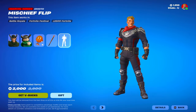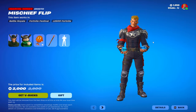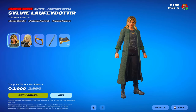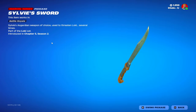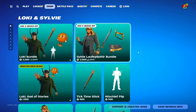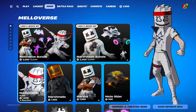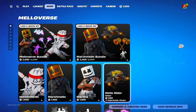Pretty cool. We got Mischief Flip — cool emo — then we got Sylvie. Decent backbling, here's a pickaxe. Sounds decent. There's the wrap, and then we have Marshmallow back in the shop: Marshinobi, Marshmallow, Marsha Mellow Rider.